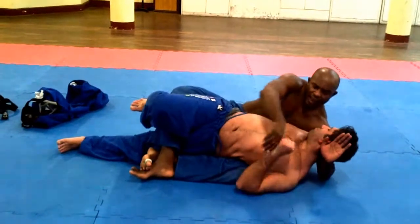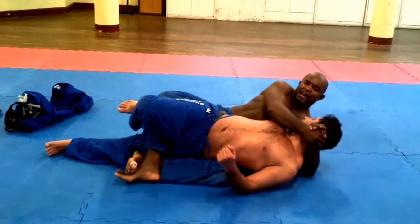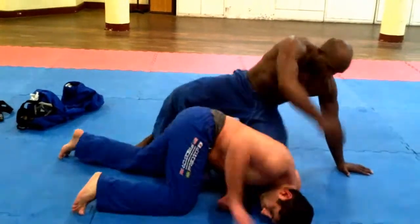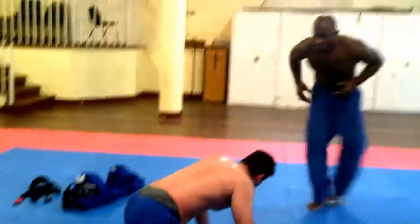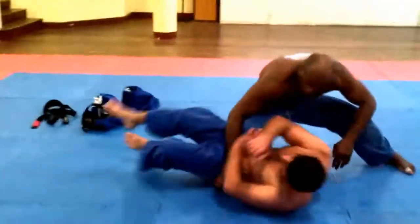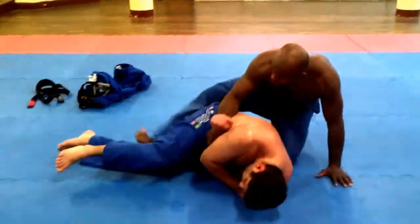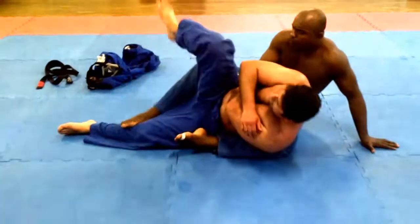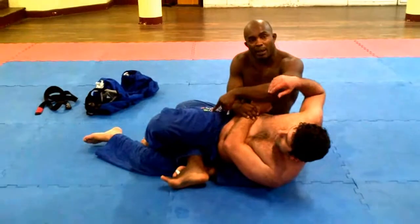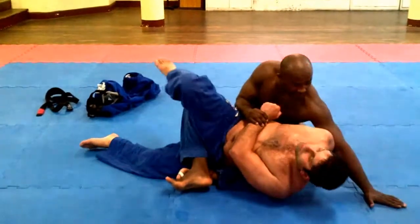I'm going to move here, grabbing his head, push to my legs, and then hit the top. Take a look one more time. From there, once I start to pass, you want to put the hook in there. Once he moves, grabbing his wrist, throw, move here, and grabbing that — lock his leg. Lock his hip here. It's important.